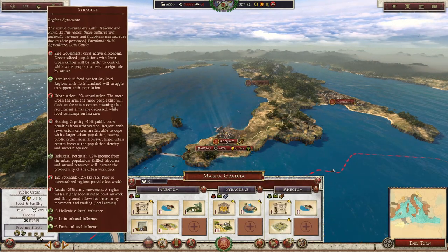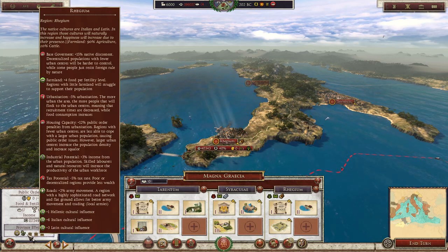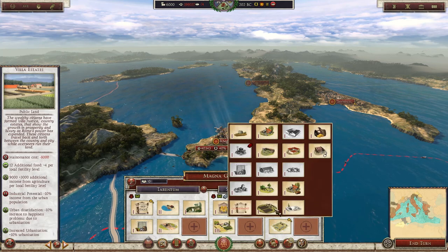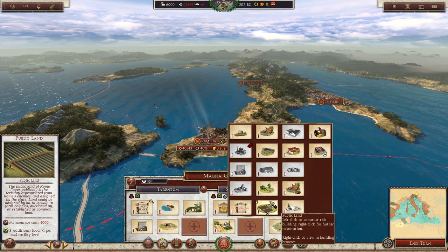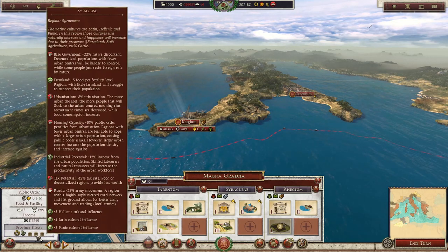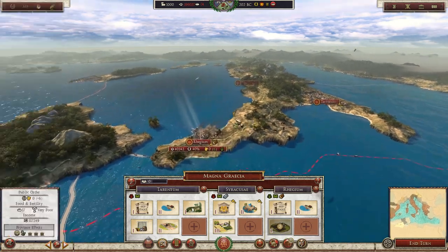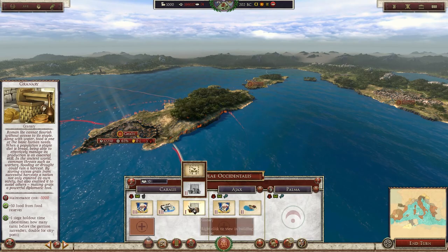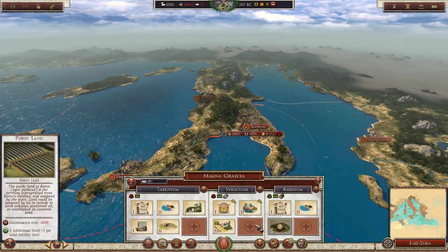I think getting food here is really important. Let's look at what region has more food. This one is 90% agricultural, so this will get multiplied along with my farmland. You can see the second line down says farmland 4, and that gets times by 9 to give me the amount of money and food I'm making. This will be a great place to build since it gives me 3 additional food per local fertility level. The fertility level was at 4, then that gets times by 9 — that's the amount of farmland in the area, 90% agricultural. So we definitely want to build farmland right there.